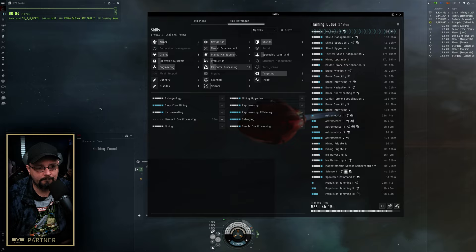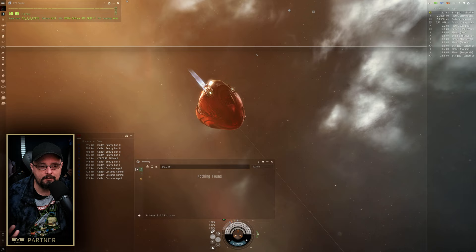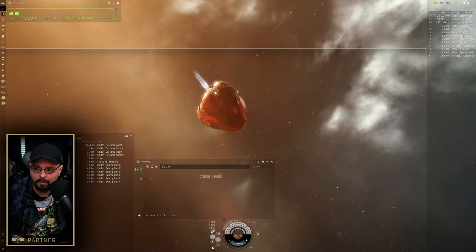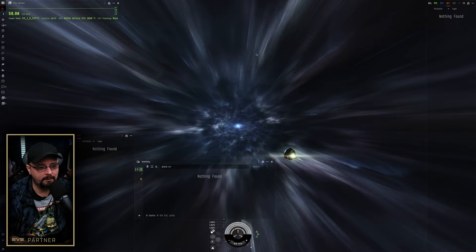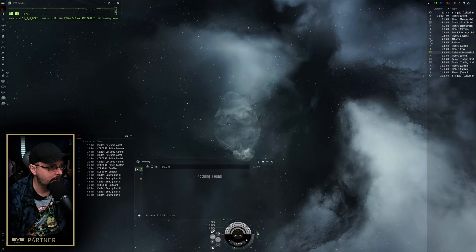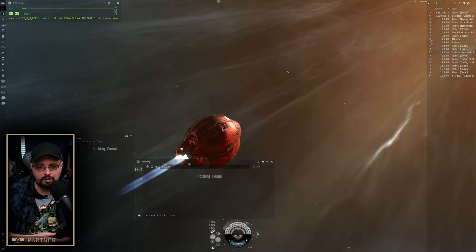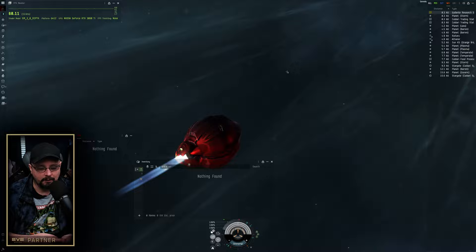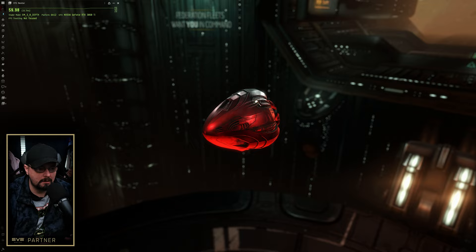Off camera today I'm doing a lot of testing with three characters - bringing this character out to location so I can test whether I can sustain 4K high quality with three accounts running. We already confirmed two accounts worked great in yesterday's episode. Generally speaking, for training queue optimization I just try to sort from least time to greatest time, unless it's long-term generalized training, which I'll talk about more once we're docked up.